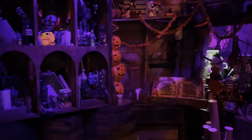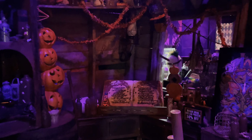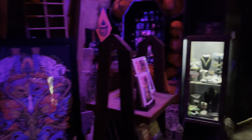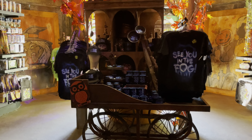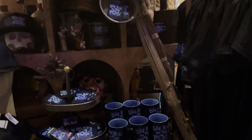The All Hallows Eve Boutique has changed a little bit — the display has rotated so now the spellbook and everything is facing the doorway, making it much easier to read. They also have Halloween Horror Nights merchandise in here: the shirt, hat, candle, magnet, and a mug.